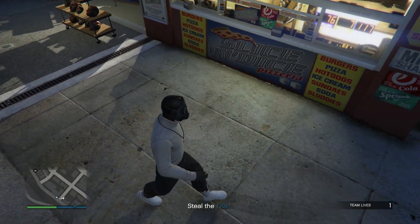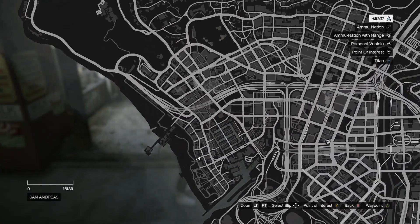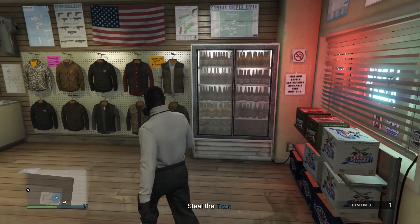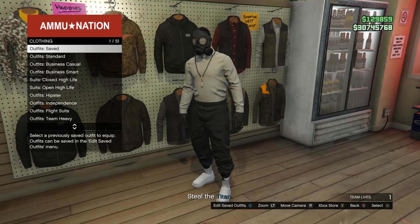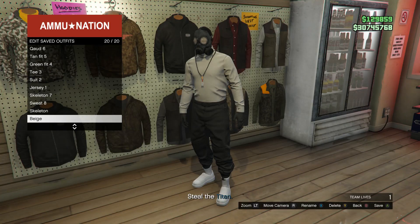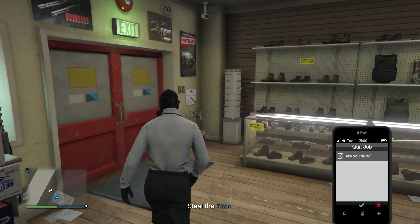So you'll have the toxic mask and the outfit you created that you want the paramedic belt on. Head to any gun store on the map. When you get to the gun store, walk over to your clothing and go to outfits. Save this outfit on slot one or slot 20, whichever you saved it on before. After you save that outfit, pull up your phone and leave the job from your phone.